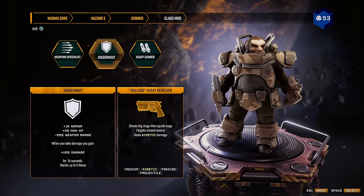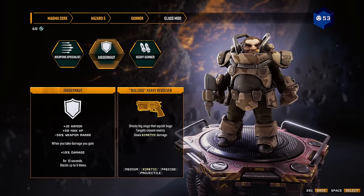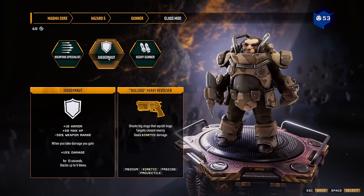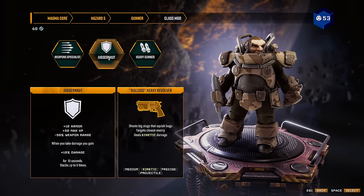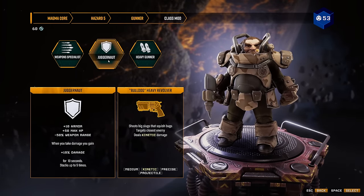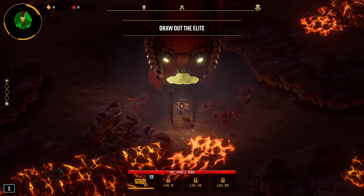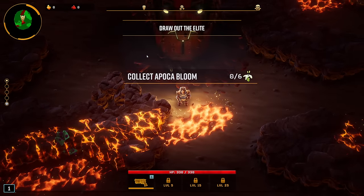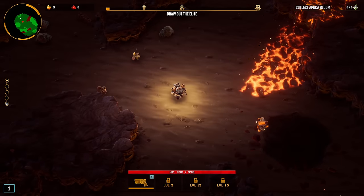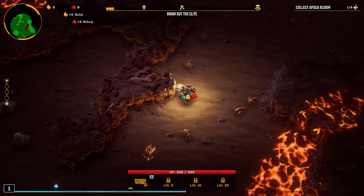We can get the Bulldog, the Tactical Lead Burster, the Burst Fire, the Minigun, and the Thunderhead. So there's quite a few weapons that will have piercing. It is going to be a little bit of RNG here, since we can't re-roll overclocks. Hopefully we get good RNG and we get the piercing overclocks.